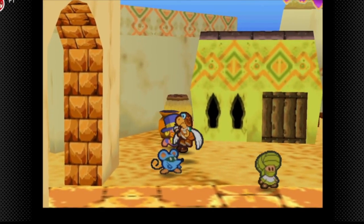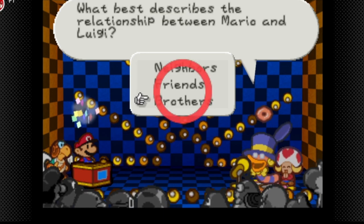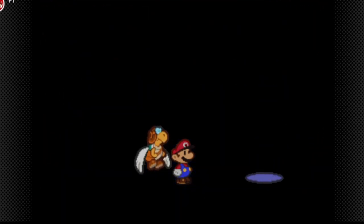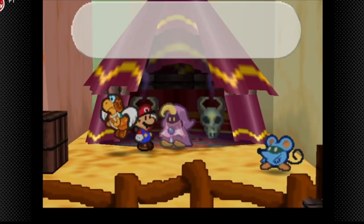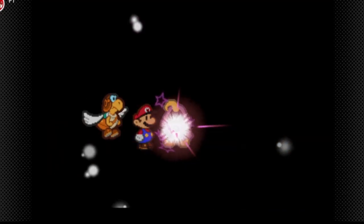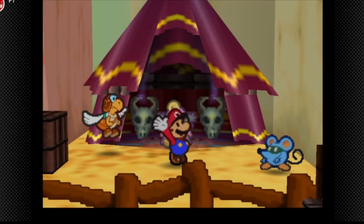We got this next one in Dry Dry Outpost. The answer is Mario & Luigi Brothers. I also got a magic upgrade during this recording while I was in Dry Dry Outpost — I felt I kind of needed it for chapter eight. Sorry if my commentary sounds boring; I'm not as good at post-commentary, but unfortunately I don't have time to redo 16 hours of gameplay.